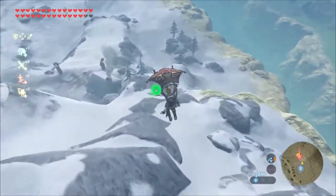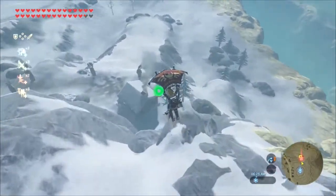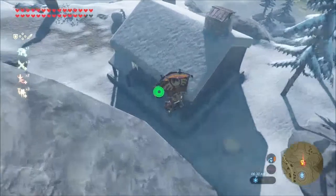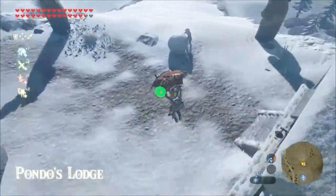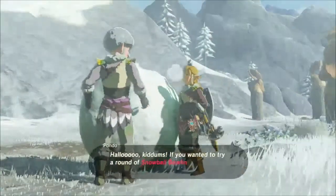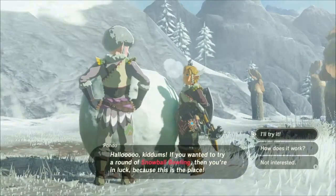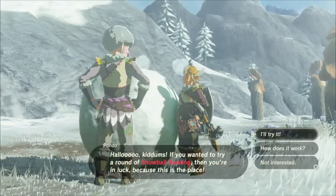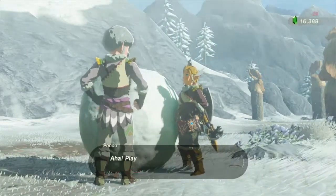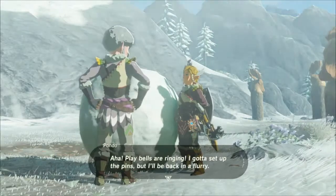There it is — Pondo's Lodge. It's basically bowling, that's all I'm gonna say. He'll explain it to you. It costs 20 rupees to play, and if you get the big prize you get 300 rupees, so that's 280 rupees profit. That's basically how it works.